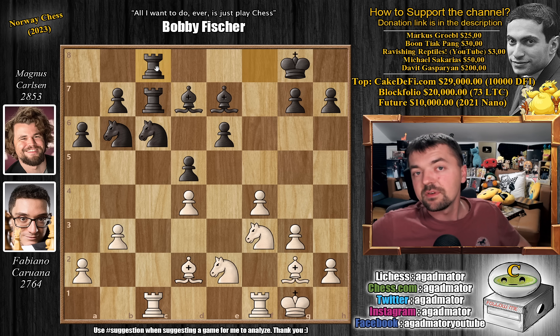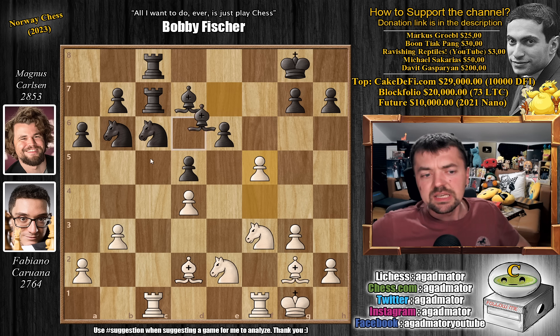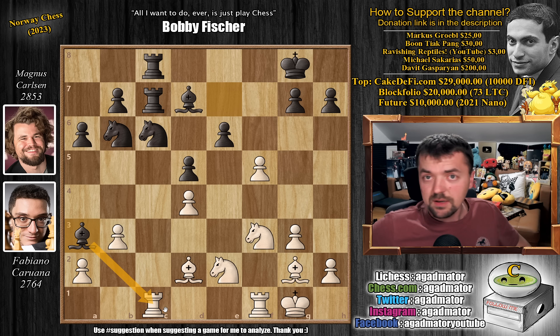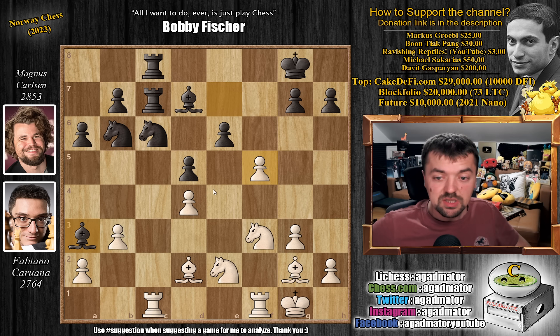Fabi finds a very interesting move because it's not easy to push anything here. Magnus has pretty much everything covered except one thing — this diagonal. He plays f5, and now Magnus can't really capture on f5; if he captures, bishop to f4 traps the rook on c8. So he needs to deal with that. He plays bishop to e3, attacks Fabi's rook on c1, and now rook c to e1 — or you could capture on e6 first and then play rook to e1.